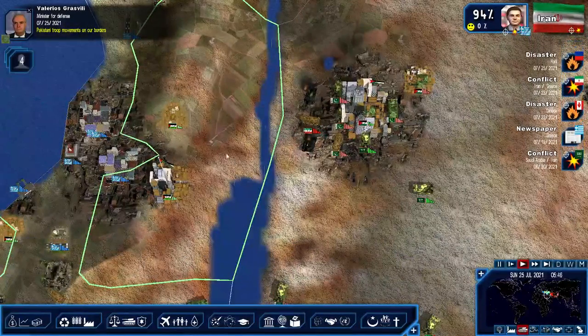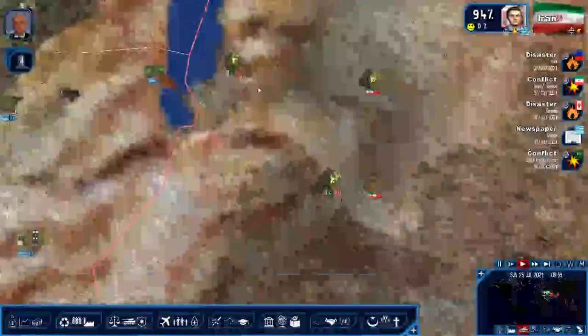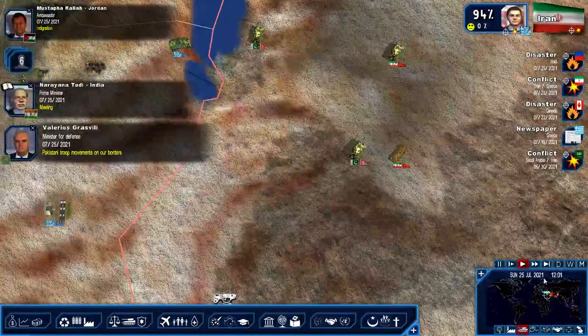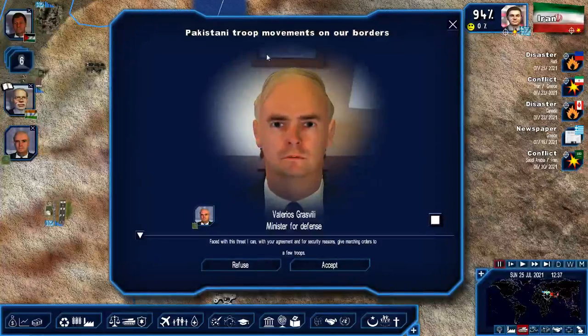Pakistani troop movements on our border, trying to contain our aggression - or expansion. Pakistani troop movement on our border - faced with this threat, I can, with your agreement and for security reasons, give marching orders to a few troops. Do it.